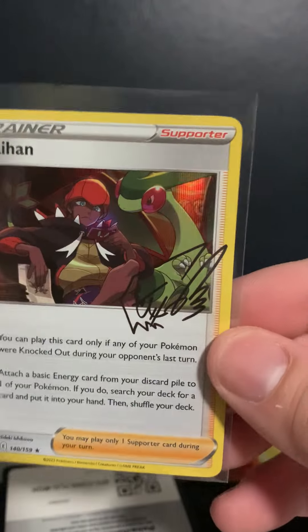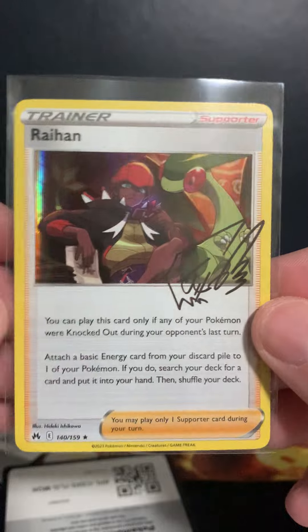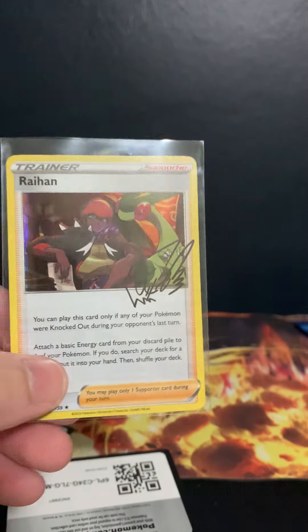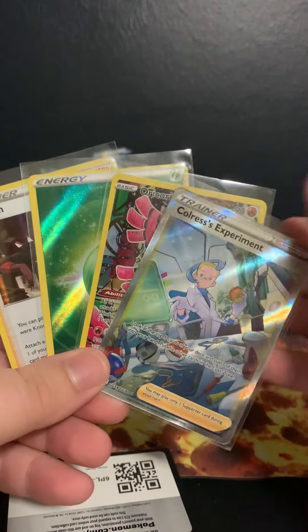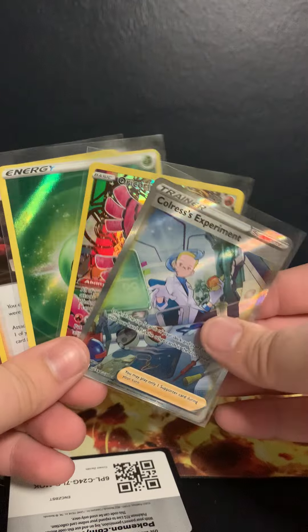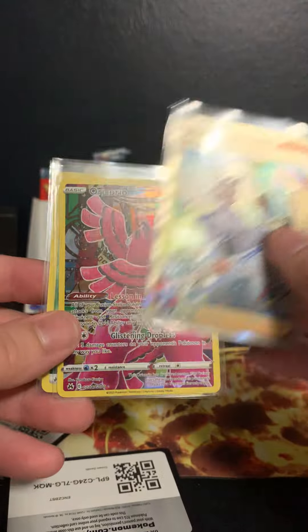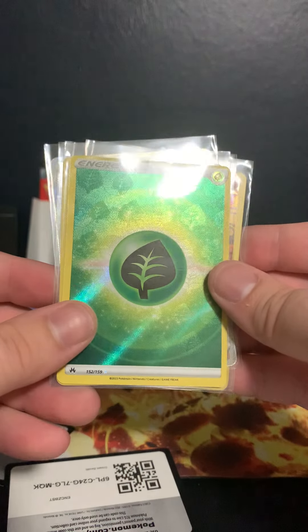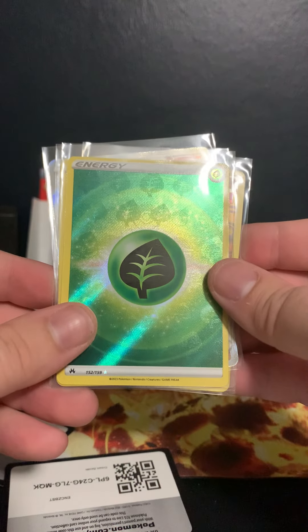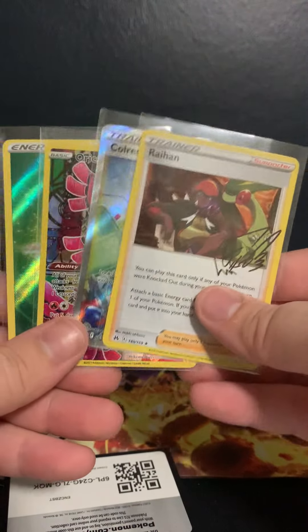My goodness. I'm going to sleeve that up because it is Raihan — and we got the signature, bro. Got the signature of Raihan. That was a damn successful Rillaboom — probably an insane god pack, man. That's pretty nuts. I didn't get a gold rare or anything crazy, but I love the full art trainers — you guys know that. Oricorio looking beautiful — love that artwork. Look at the freaking leaves in the background, and there's a Pokéball right above that. Super sick. And the signature Raihan — can't be mad about it.